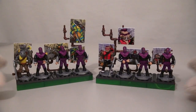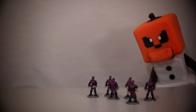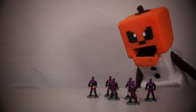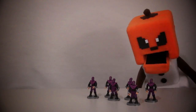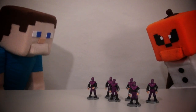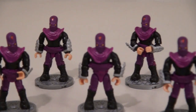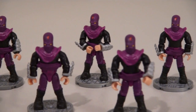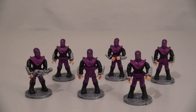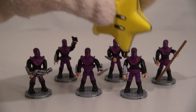We even get a canister of ooze! Once you put both of these sets together, you've got quite an army of foot soldiers! And each one of these foot soldiers comes with its own weapon — there's nunchucks, Chinese stars, knives, sais, bows, and throwing stars!